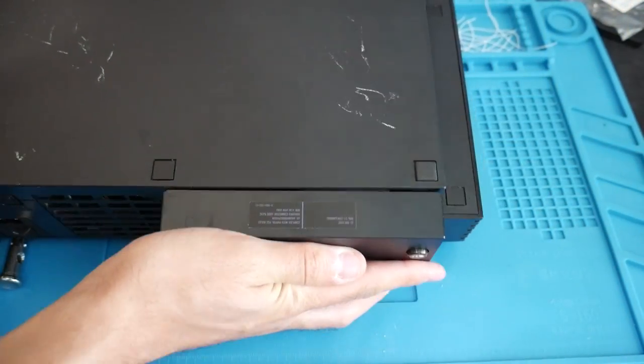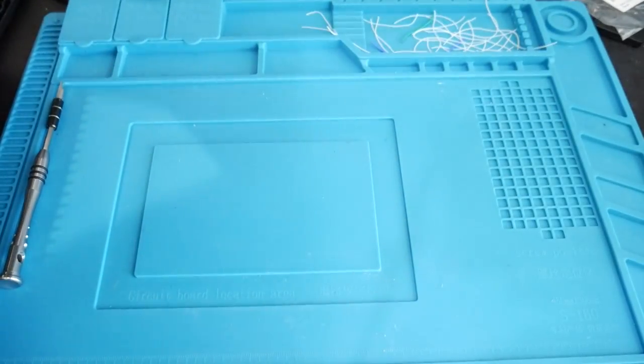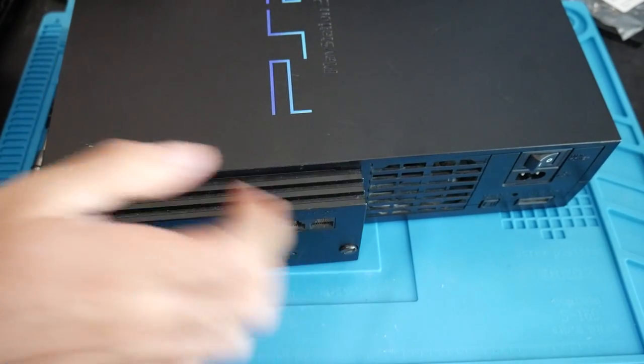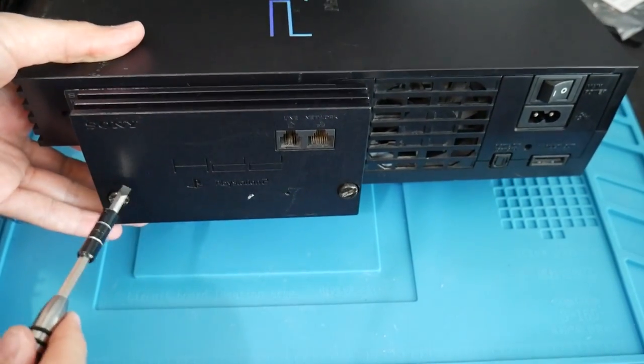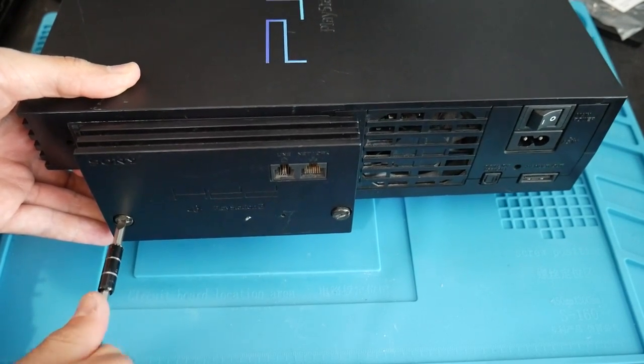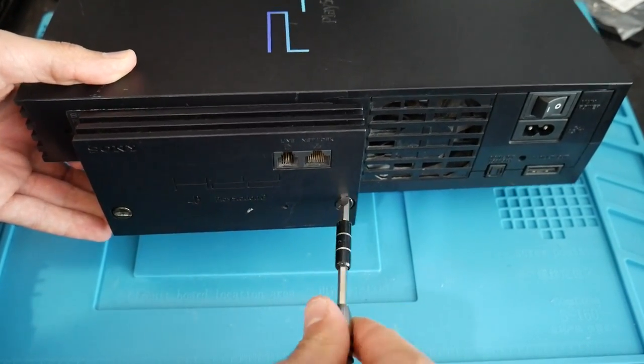You also have the ability, if you have a fat PlayStation 2, to get yourself a network adapter, hook it up to the expansion bay in the back, and physically hook up a hard drive to that and load games from the hard drive. It works quite well and it's probably my favorite way of playing games — it's just easy enough to turn on the PlayStation 2, load up OPL, and load into your hard drive full of games right there.